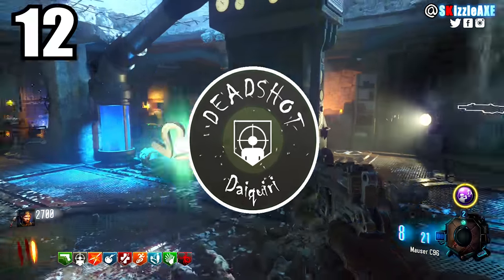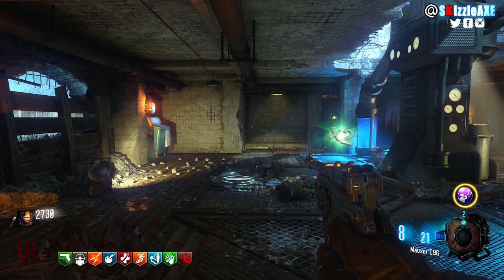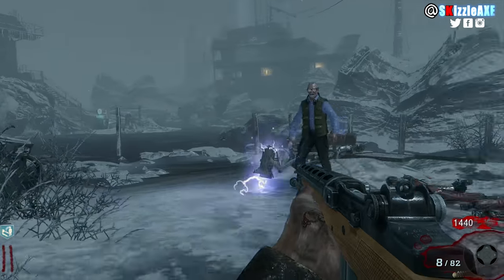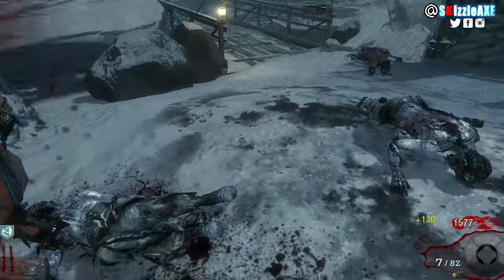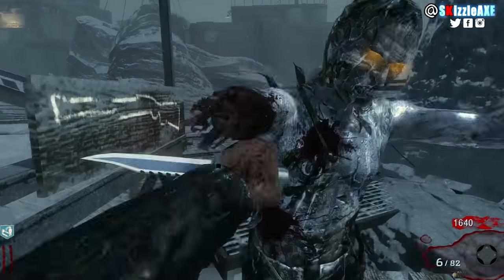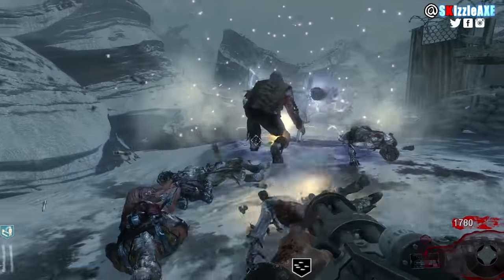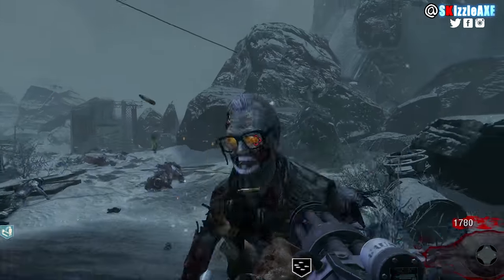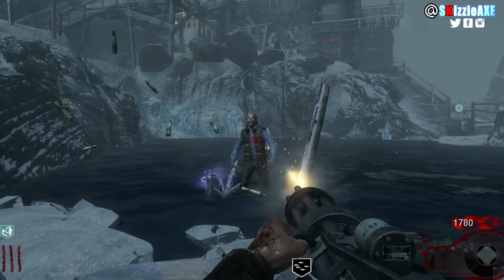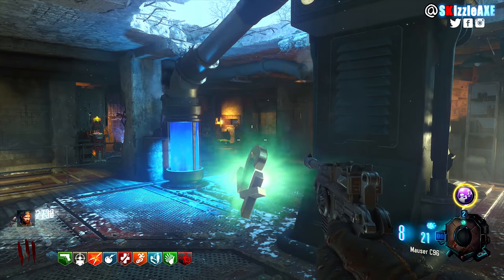Coming in at number 12 we have Deadshot. It's an alright perk, but buying it technically wastes a perk slot. You can only buy 4 perks normally — in Black Ops 3 you can get Unquenchable, or get Deadshot through Perkaholic from the Gobble Gum machine. If you're grinding headshots it makes sense, but if you're doing the catwalk strategy with the Dingo or the Dredge, you can easily aim for heads anyway — so it cancels out Deadshot.